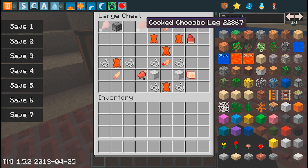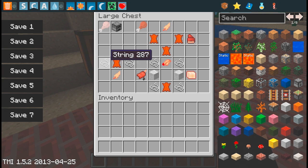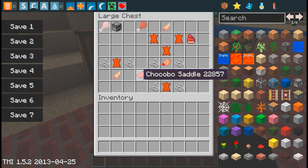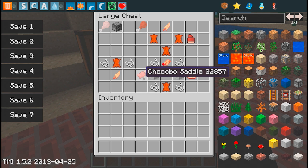I don't know how much hunger this brings up, but I think it'll bring up a consistent amount. Of course, you need something to ride the Chocobos, so you'll need a Chocobo saddle. But you can't ride the Chocobos until you tame it, and that's what I'll get onto later. I'm just showing off the items that you can put on your Chocobo. This is just like a normal saddle, but it's only for Chocobos — you can't ride Chocobos with a normal saddle.